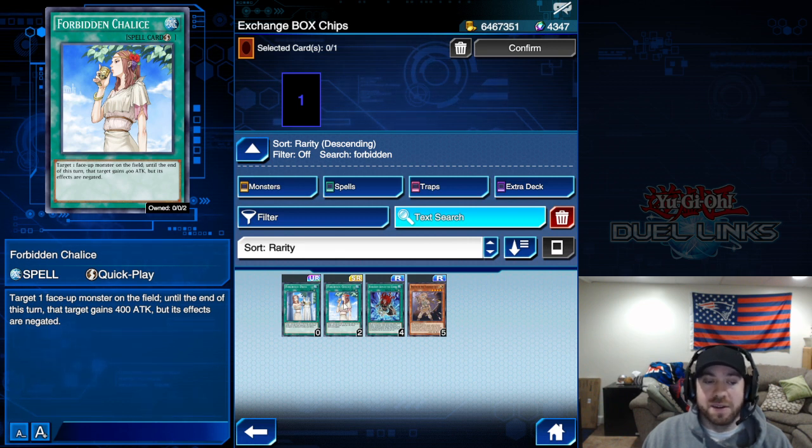That restriction is gone and it can attack directly with a 400 attack boost. You can also use it on an opponent's monster to negate its effect — they get a small attack boost, but it's usually a good trade-off. Or if you're 300 attack points short of beating an opponent's monster, the 400 boost overcomes that. A lot of use cases — really powerful.